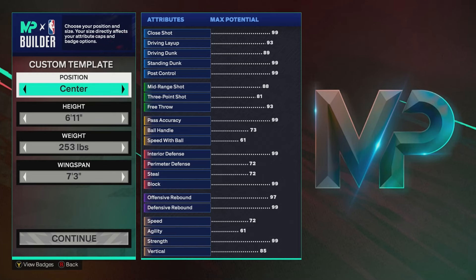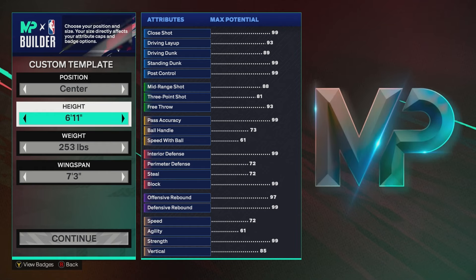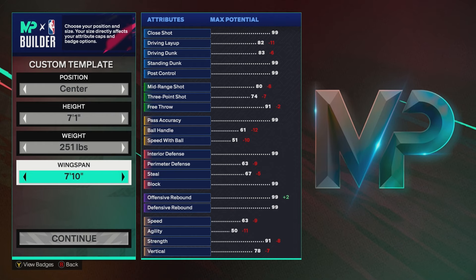This is the best shooting or popping center in NBA 2K25 for Rec and Pro-Am. Make sure to stay to the end of the video because there are cap breakers that need to be added to this build to get the full effectiveness of it. To start, this will be 7-foot-1 height, 251 pounds, and 7-foot-10 wingspan.